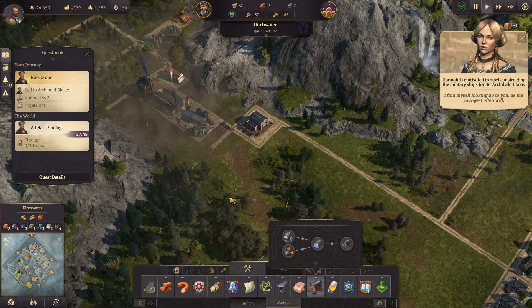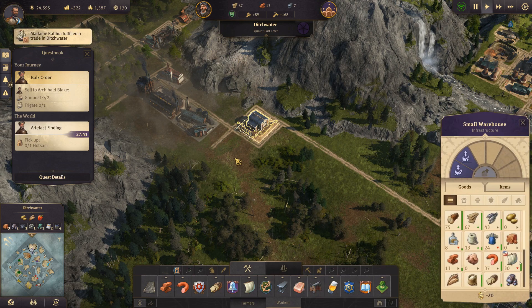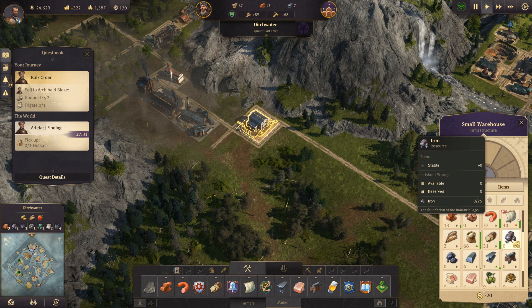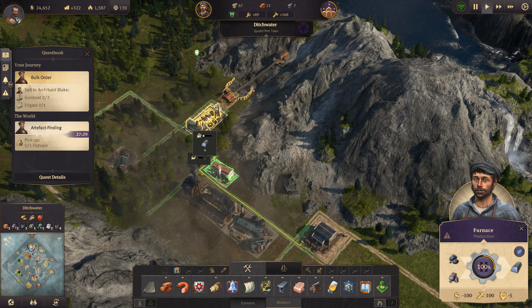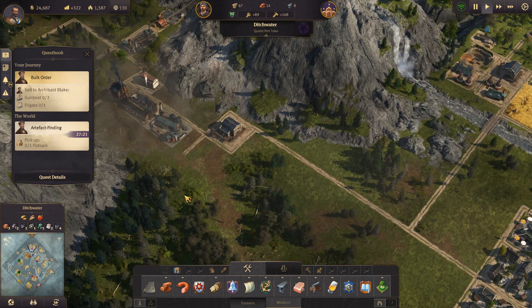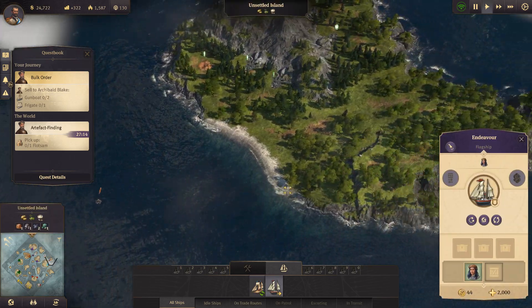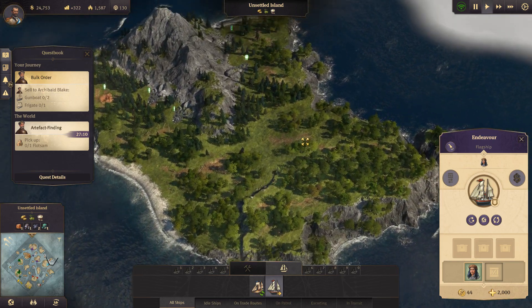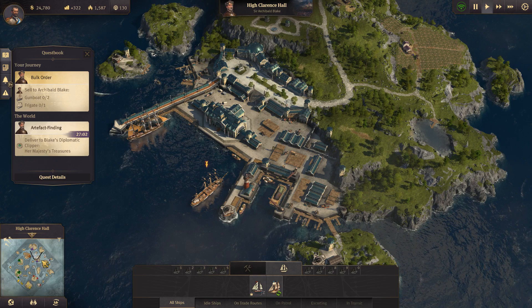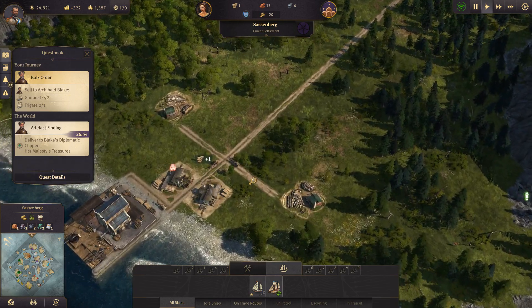The weapons manufacturing is placed. Let's check - we have a regular amount of steel and no iron being overproduced. It seems roughly equal, it's not a huge problem. Meanwhile our ship has gotten within range of the flotsam and we've also discovered a new island, which is kind of nice. Let's bring this item back to Sir Archibald and reclaim our gift of gold - it's going to be roughly 4,000 which is kind of nice.